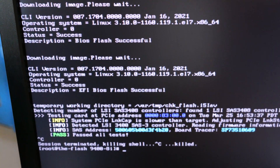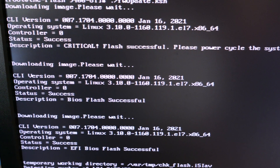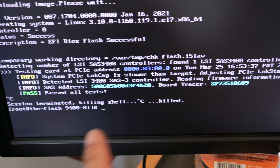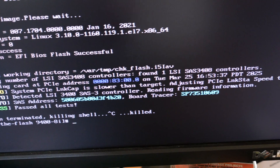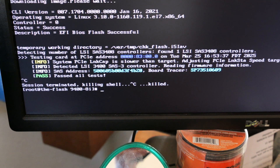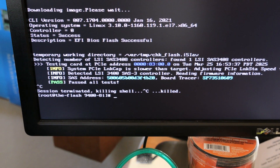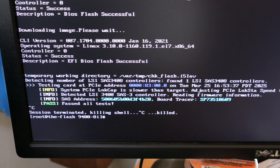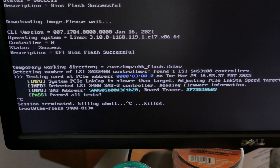The flashing steps completed successfully. My check script verifies everything is working and records the serial numbers. I'm going to shut this machine down, do the same thing to the second card, and then we'll come back with both cards installed with new firmware and you'll see they work just fine together.